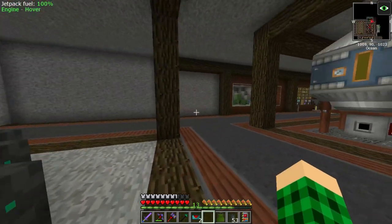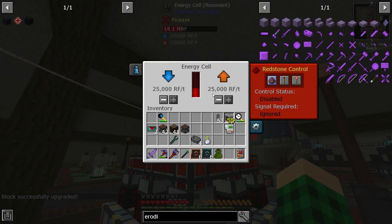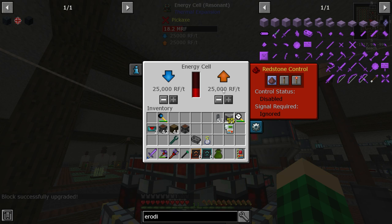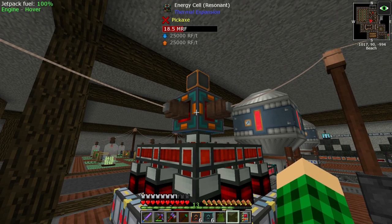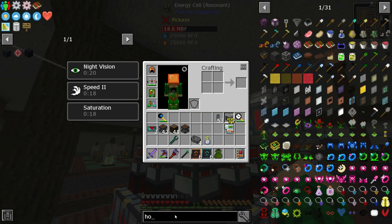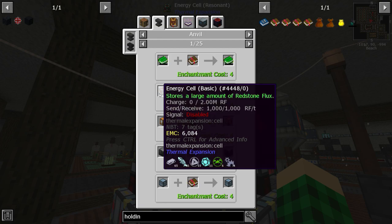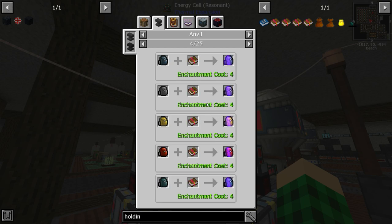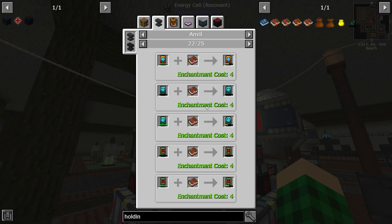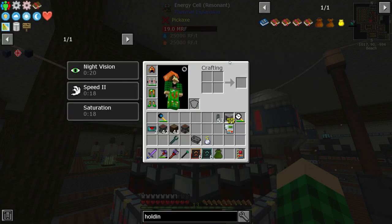One thing I want to do is upgrade our energy cell to the Resonant tier so we can output 25,000 RF/t and store 50 million RF — that's going to be really nice. We can also enchant it with Holding to store even more. With Holding IV the base 2 million storage goes up to 6 million, and the Resonant tier cells go even higher. This works for everything from Thermal Expansion — you can even make Strongboxes and Caches store more items.